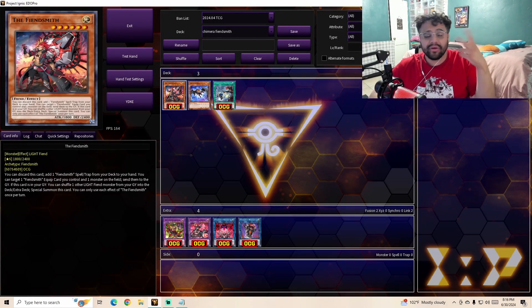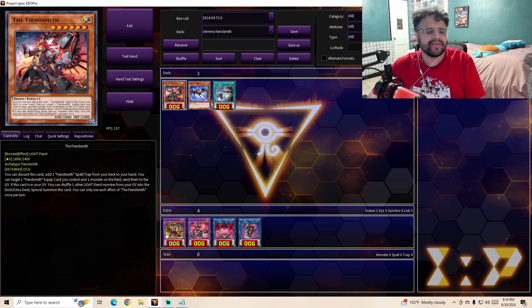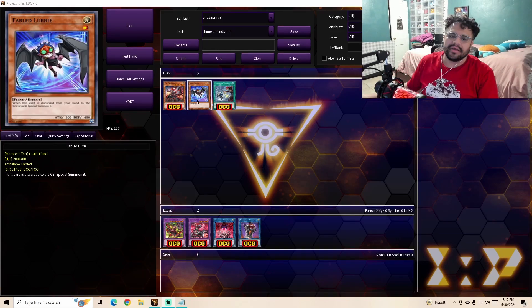Let's get into today's discussion video and break these cards down. The first card, and the only main deck monster, is the Fiendsmith. It is a Light attribute, 1800 attack, 2400 defense, Level 6 Fiend monster. Its effect in hand: you can discard this card as a cost, then add one Fiendsmith spell or trap from your deck to your hand. Its other effect: you can target one Fiendsmith equip card you control and one monster on the field, send them to the graveyard. If this card is in your graveyard, you can shuffle one other Light Fiend monster in your graveyard into the deck or extra deck, then special summon this card. You can only use each effect once per turn. Note that Fabled Laurie is not a Fiendsmith card, but it should be an honorary Fiendsmith card given how well it works with the archetype.